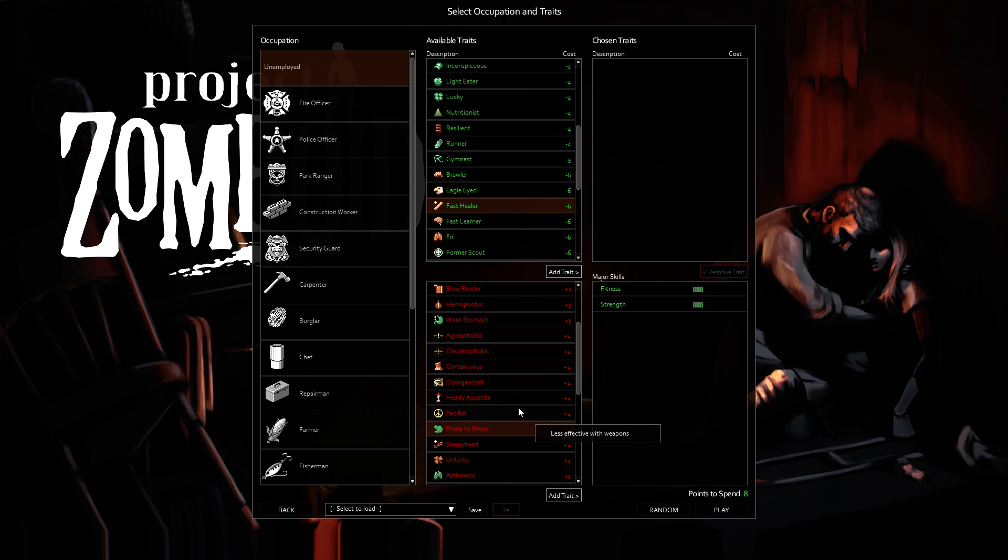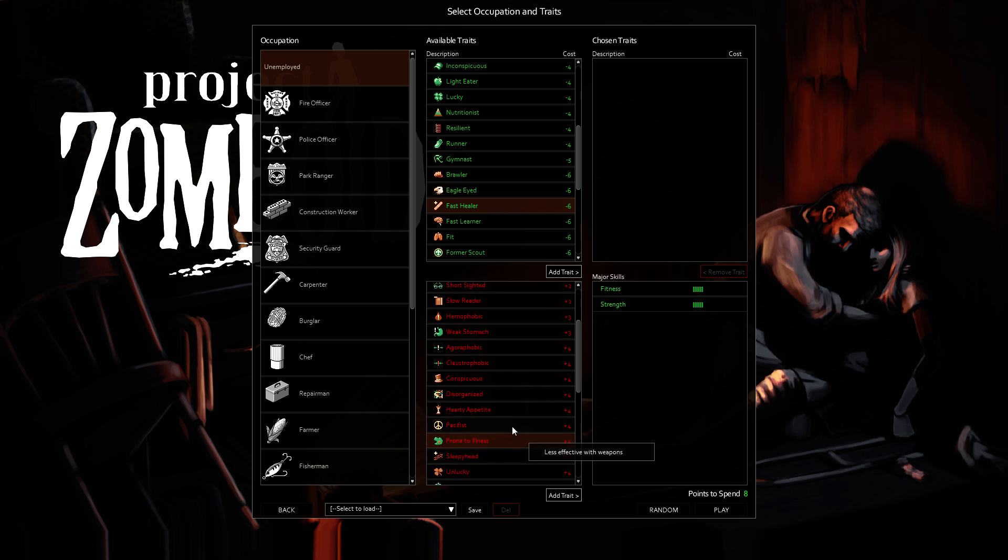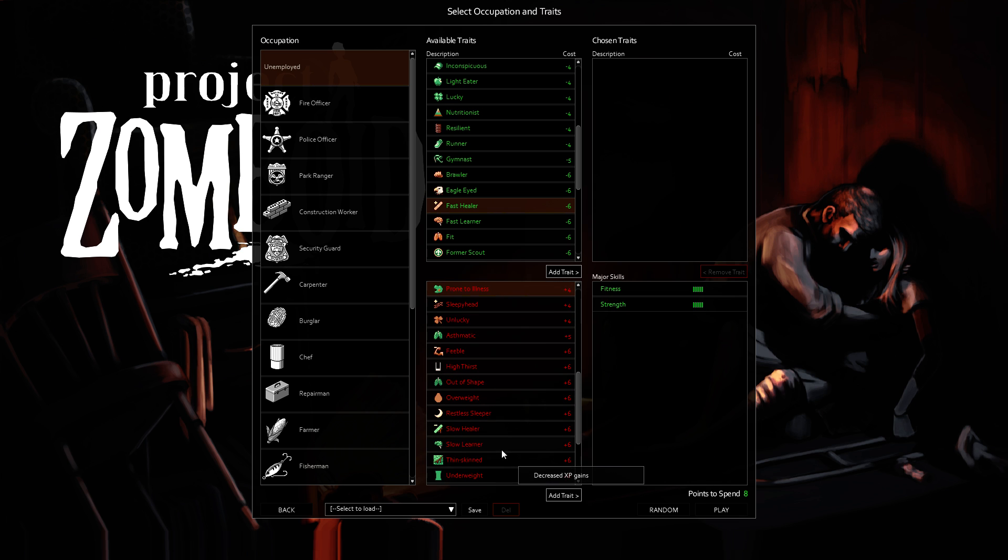Fast Healer and Slow Healer — it's kind of the same thing as the reading one. If you're going to get hurt, it's going to take a while. Healing from a pretty serious wound — such as falling out of a two-story building — is going to take a long time anyways. So I don't care if it takes a little bit longer. Six points is six points — that can go right to Brawler.